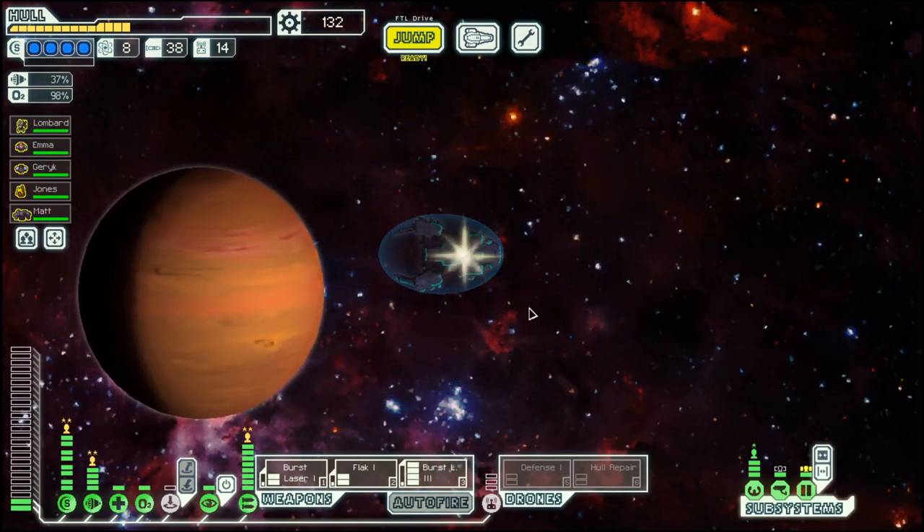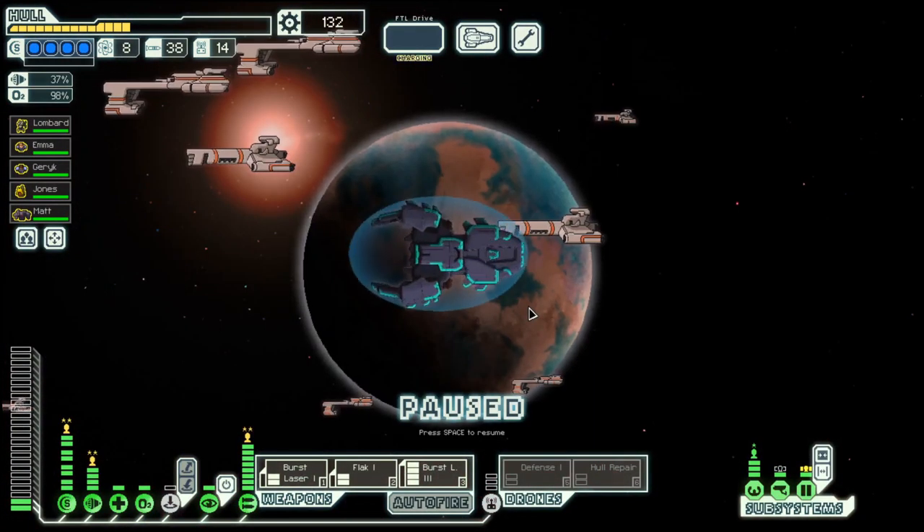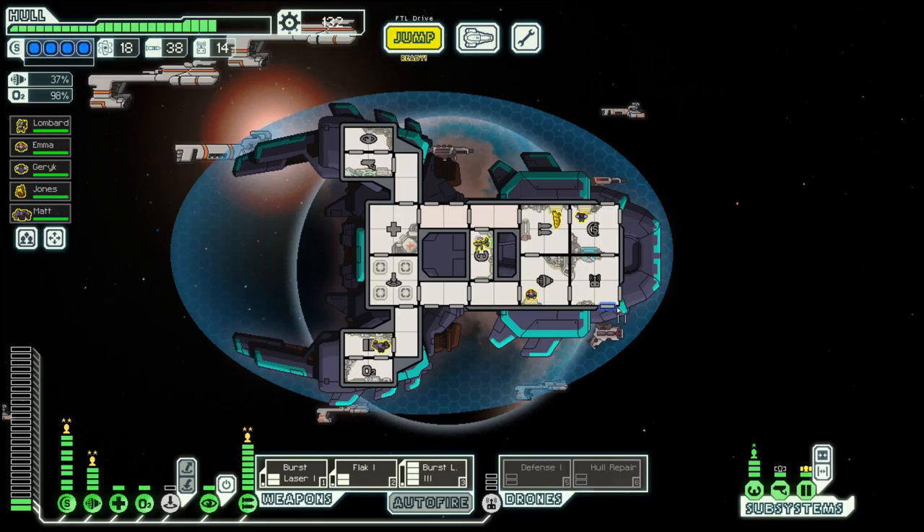Hello boys and girls, my name is Ulstersteer and welcome back to season 26 of my FTL series. We are in Mantis Cruiser B. We made it to the Lost Sector.